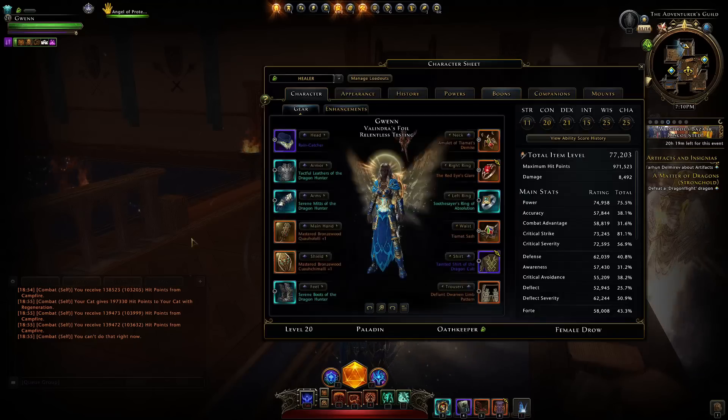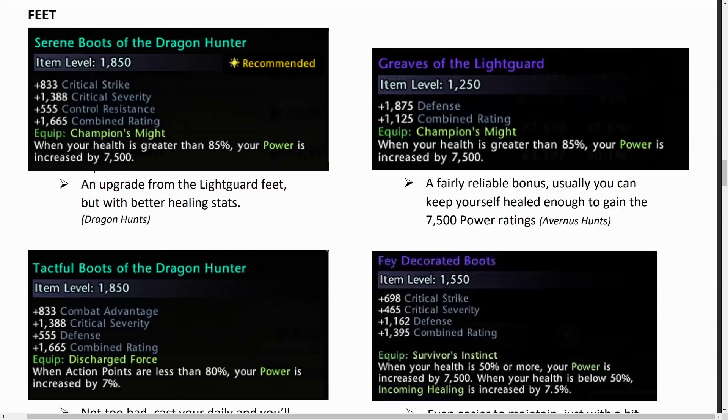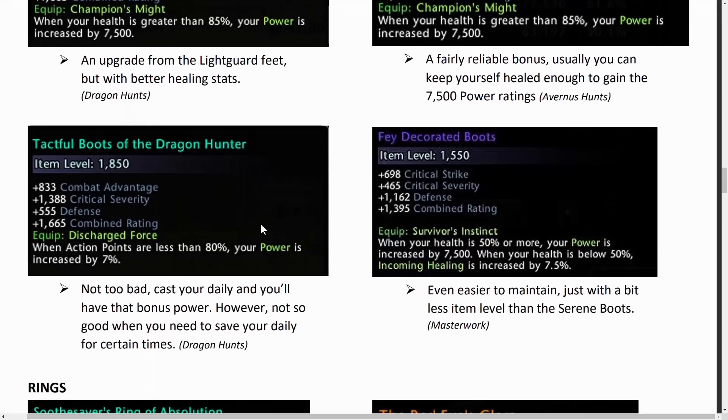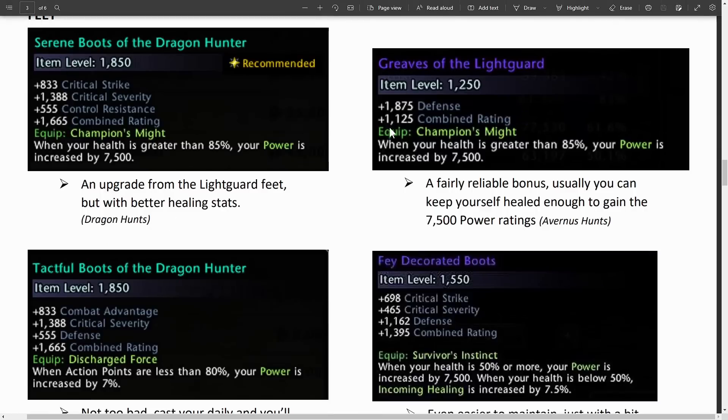For our feet, I personally like the Serene Boots of the Dragon Hunter — they give a nice reliable boost of power rating. Depending on whether you're running an augment or not you might not be able to fit ratings, but I'd highly recommend you do. There are also the Tactful Boots of the Dragon Hunter — whenever your action points are less than 80% your power is increased by 7%. The problem is when you cast your daily power you usually want your power capped. Testing would be needed to see if things like Angel of Life or Hallowed Ground gain that 7% on their heals after casting. Otherwise I'd recommend just taking a reliable boost of power rating.